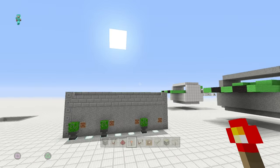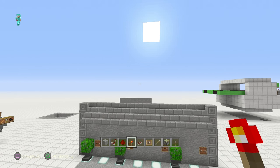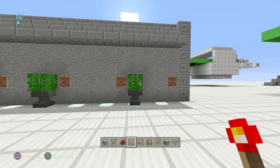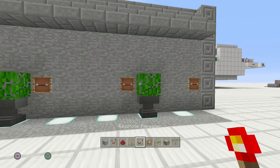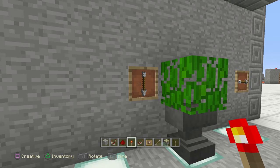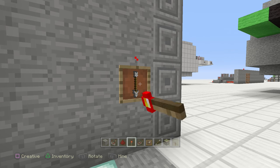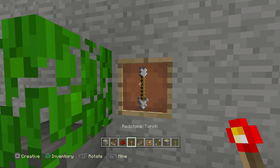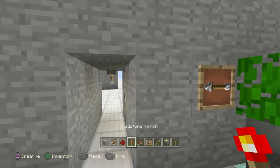Hey there guys, Skippy here from Skippy6 Gaming, coming to you with a very simple and cool door. This one is a simple item frame combo lock. These are literally just fakers — only one of these actually powers the door. If you put the others here it acts like a good deterrent, because everybody's gonna be standing there spinning stuff. But this one, if you go all the way to the right setting, it opens a secret door.